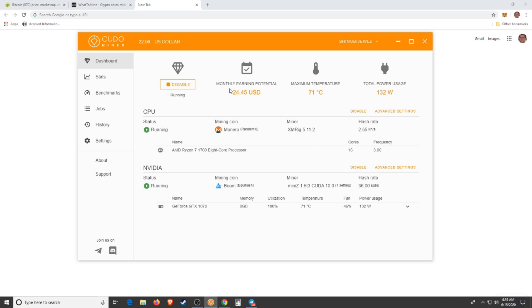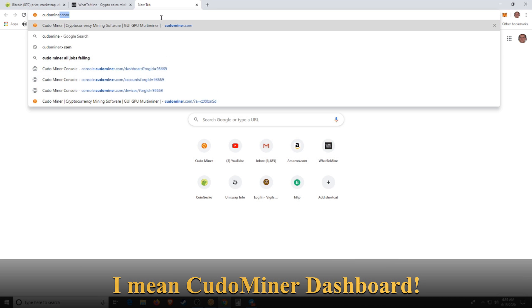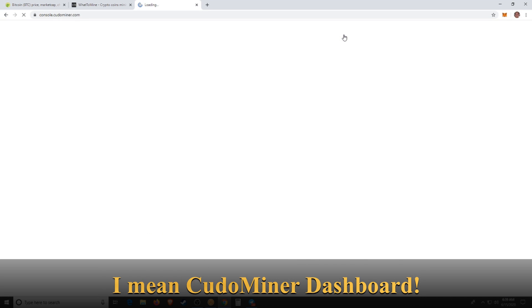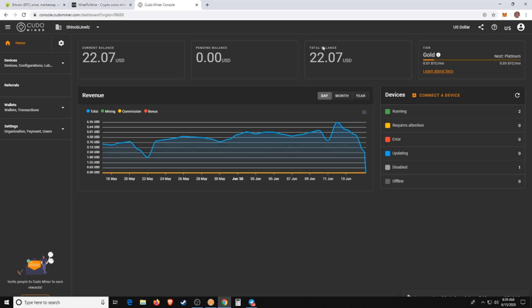Let me show you a few settings within the KuDoMiner web platform. When you log in, you'll see the dashboard. I have mine set to dark mode — the default is a white background, but you can change that in the settings on the left.